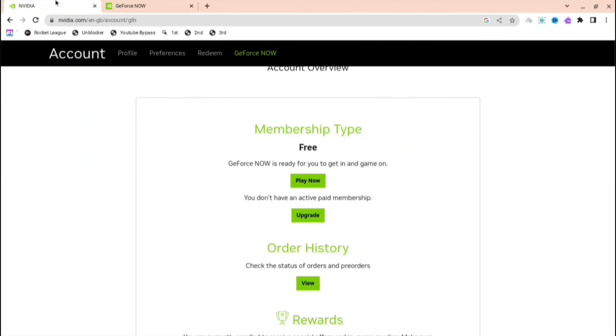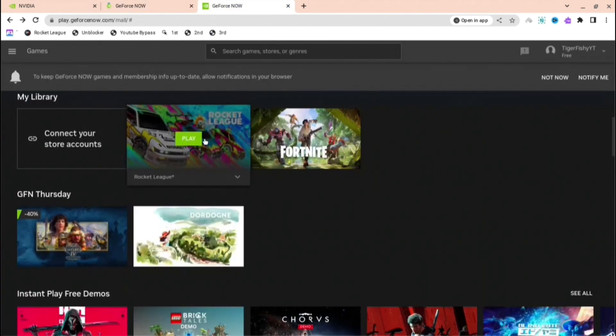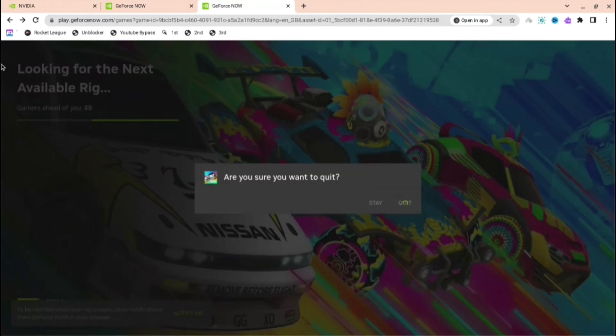If you're annoyed that the wait time is too long on GeForce Now, I'll show you exactly how to skip it today. Just go to your GeForce Now and play whatever you want to play, and you can see the wait time will be too long — 50 is not the worst, but I'll show you how to lower that and make it more bearable.